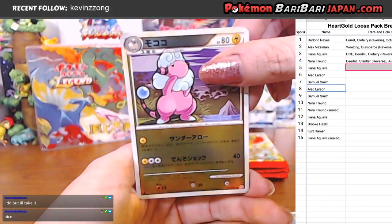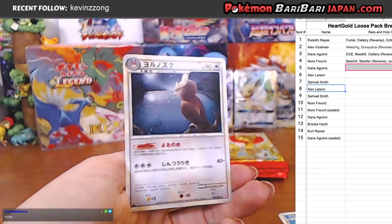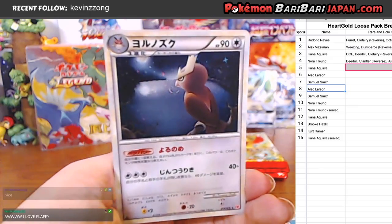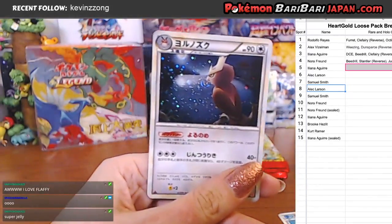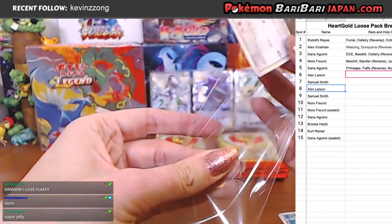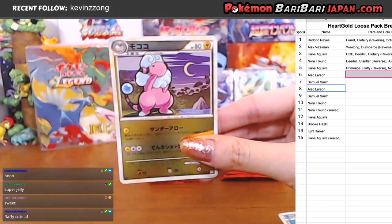And in the back, your holo rare card is Noctowl with a nice holo squirrel right in front of his face. Not too bad. Liking the different hits we're getting. Pack fresh Noctowl there — definitely gotta get that sleeved up. The Flaffy is adorable. I think I like the Flaffy more than the Noctowl.